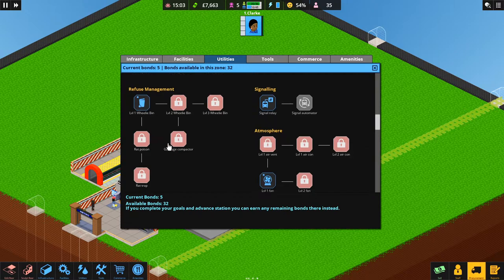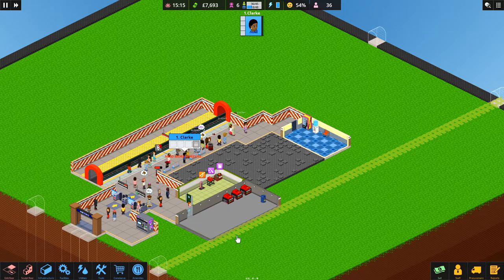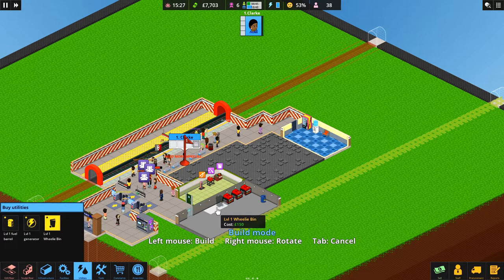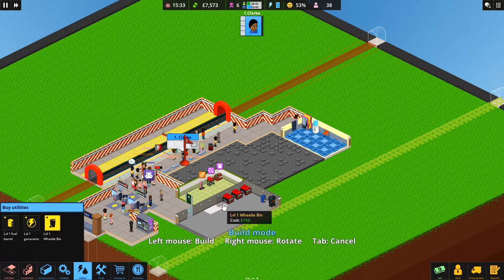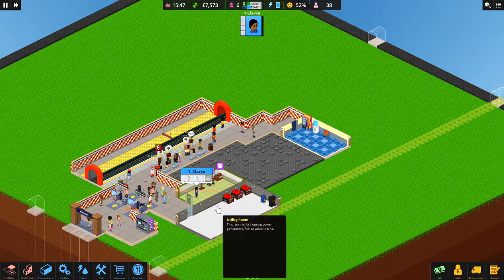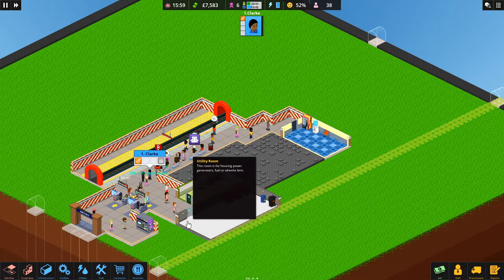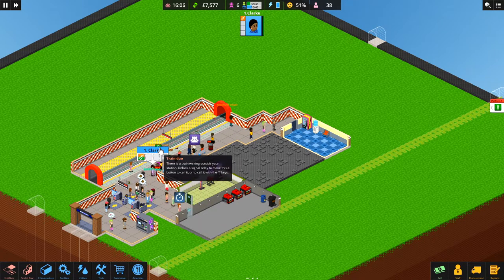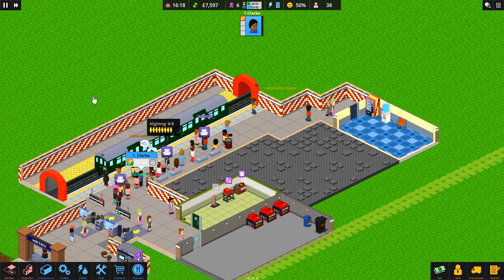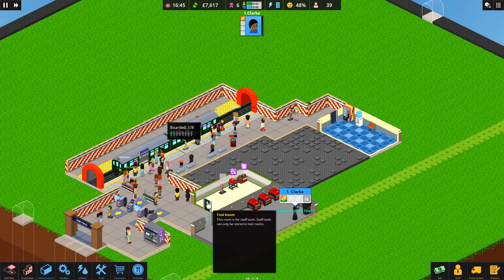Under utilities we can get a wheelie bin — let's procure that and build it in the utility room near our generators. Now when she empties the bins she can put the waste straight into the wheelie bin. She's gone and picked up the litter picker. We should have two trains now — yes, there we go, two carriages, so we can carry eight people at a time.